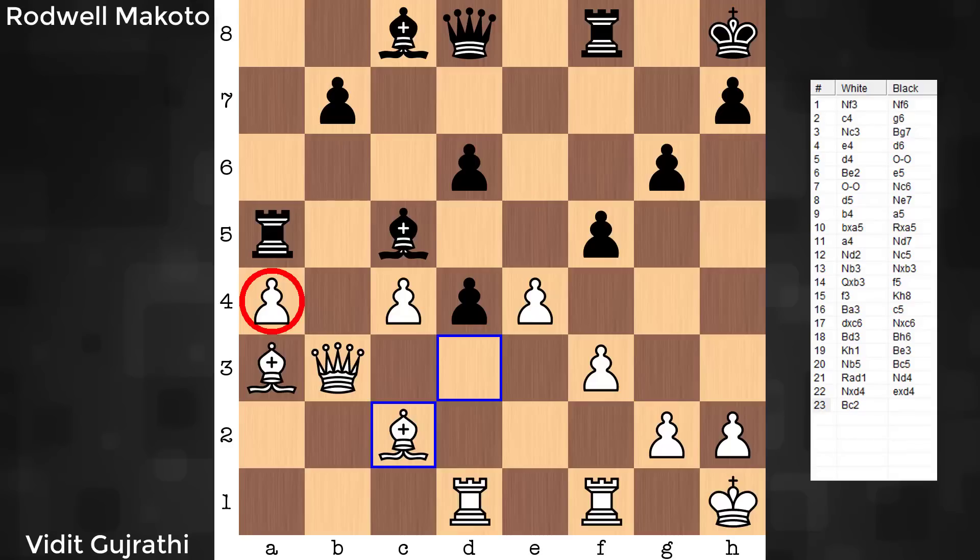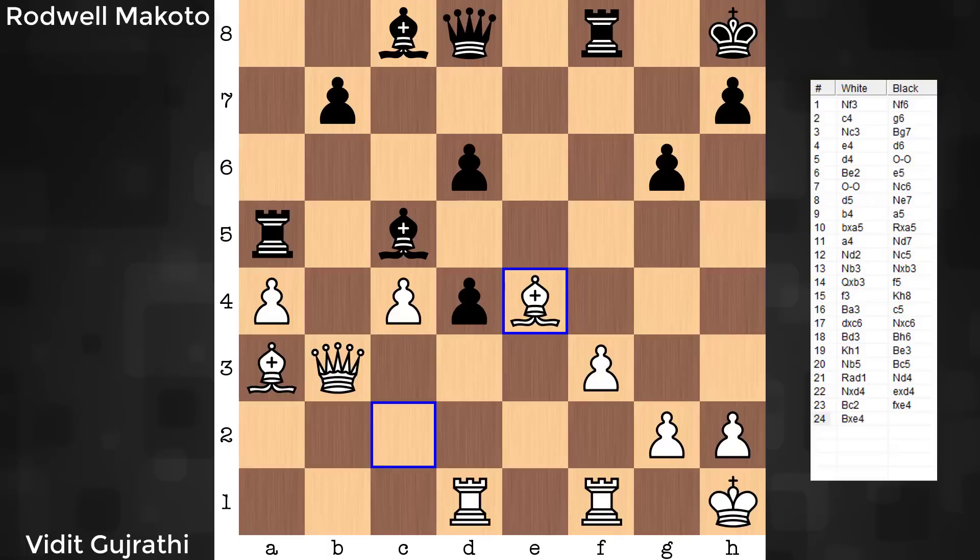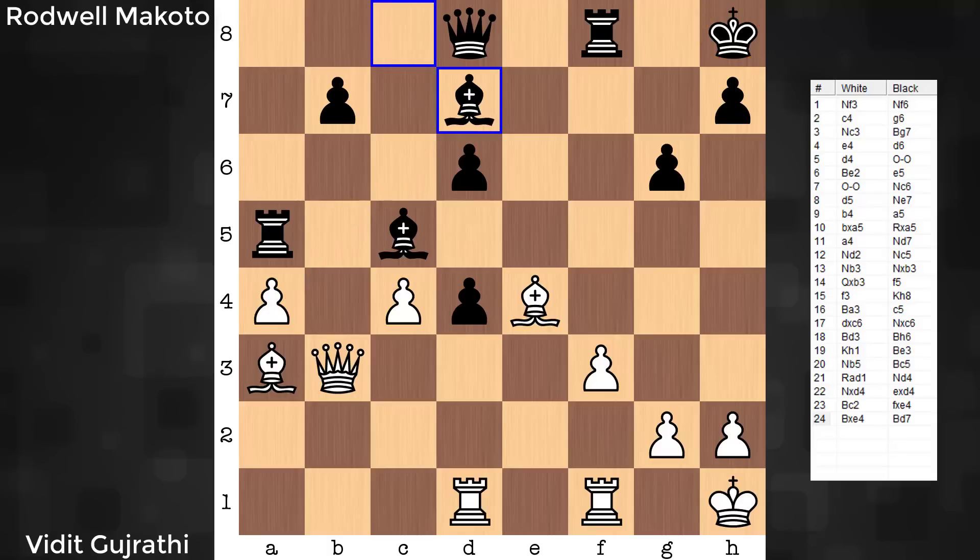This is already now going to be a critical moment for black — this is where black goes astray. It is around an even position, 23 moves in, with a slight time edge for Vidit of maybe around 15 minutes. His idea here is to first capture and now play Queen to E8 — this is the step in the wrong direction. The idea is to win the A pawn and also welcome a queen exchange, since black still wants to get these queens off as the more vulnerable king. Considered better is Bishop to D7.